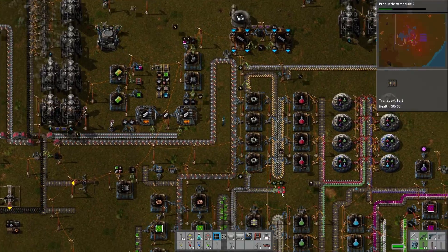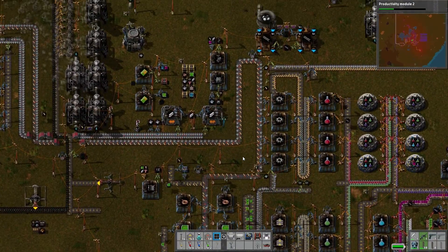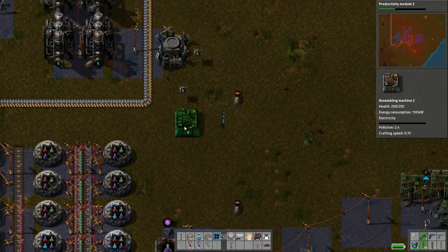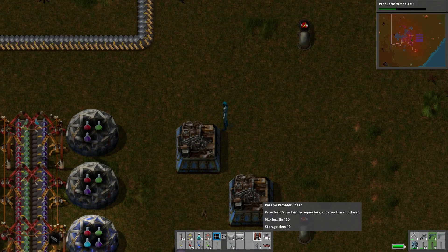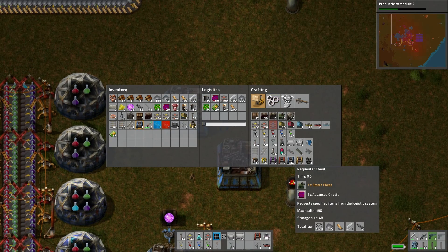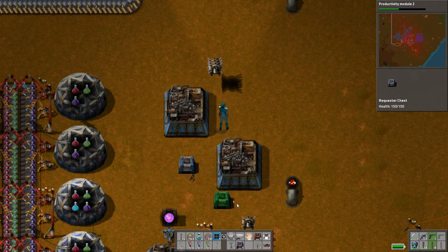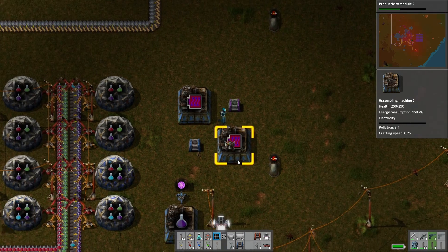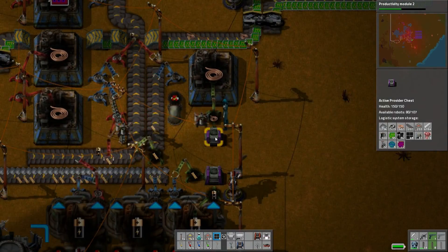We're backed up on advanced circuits — we have the stuff to make more. Plastic bars, copper cable — yeah, let's set up a couple more of these guys. I know I'm doing a lot of weird stuff now, but I have to get this going as good as possible. We'll do this sort of design. I prefer the active one so we can centralize the whole thing. Requester and an active provider chest — these guys are going to be making me some more advanced circuits. I'm not sure what's holding them up, maybe the copper cable still.